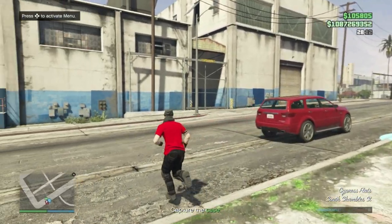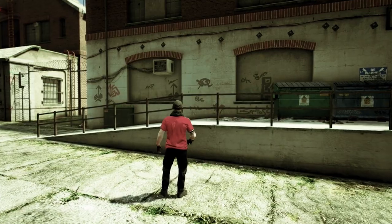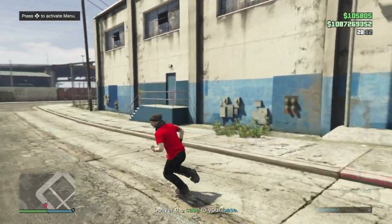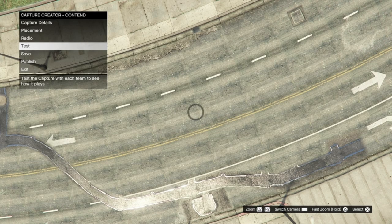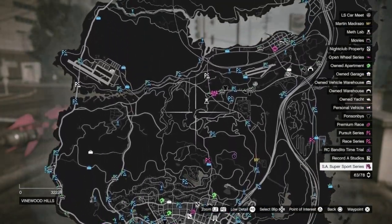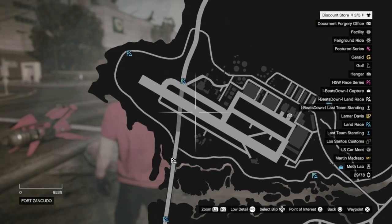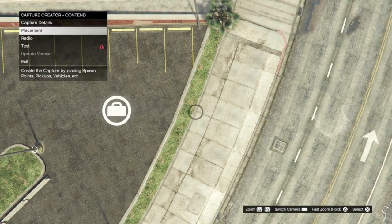Back out and then go to test. Complete the test and then publish your job. There are certain locations where jobs will not appear on your map, like at the Zancudo military base for example. If you find your job not showing up on the map, simply go back into the job and change its trigger location until it does show up.